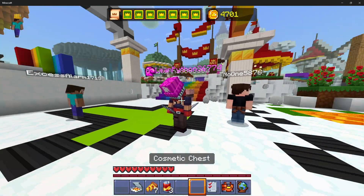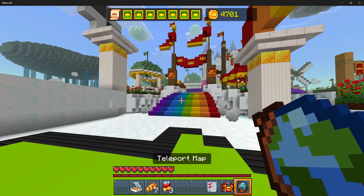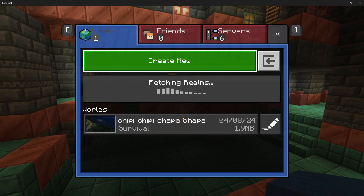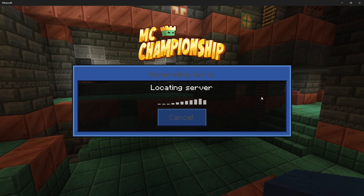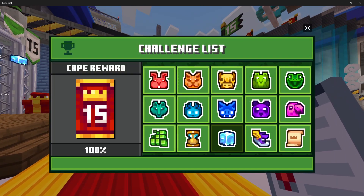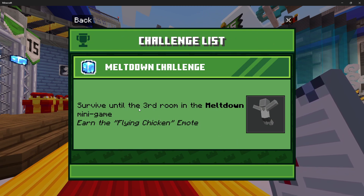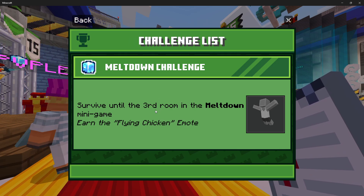The yak challenge - you turn on the yak, then you go to Meltdown. Meltdown is at first an easy gamemode but it gets quite a bit harder afterwards. There are these four challenges: Meltdown - you have to survive until the third room. After the third room it gets a lot more difficult.